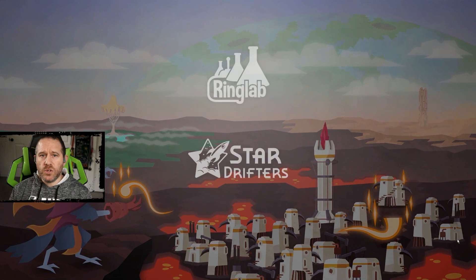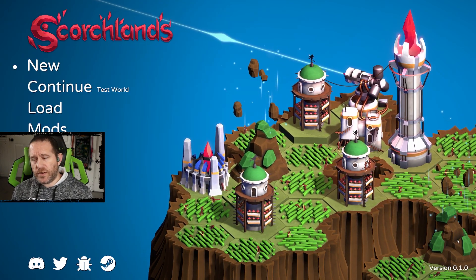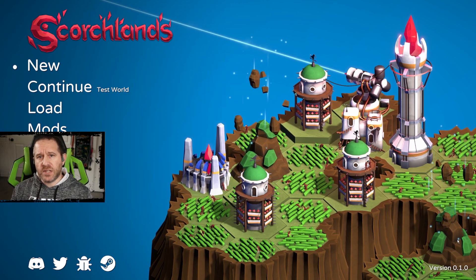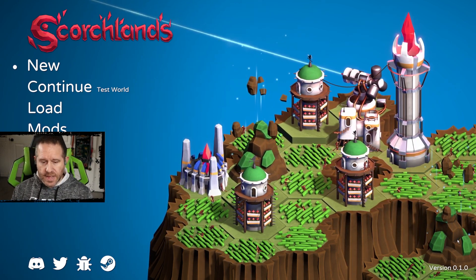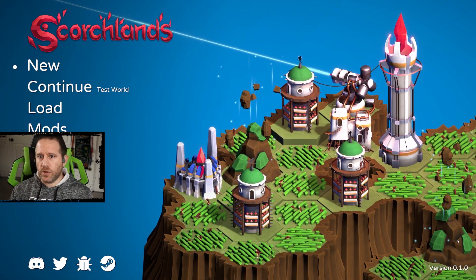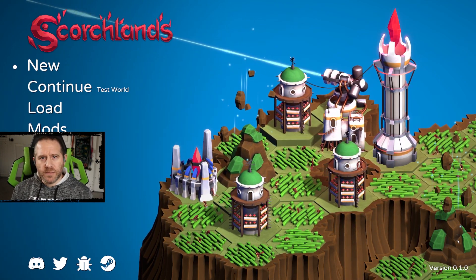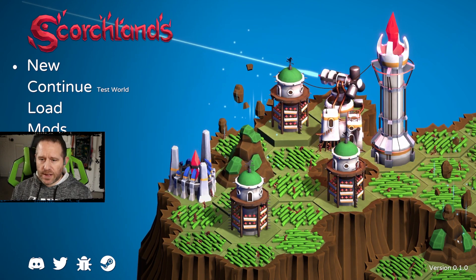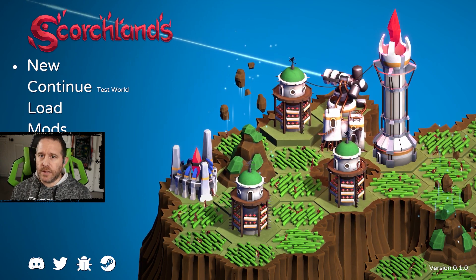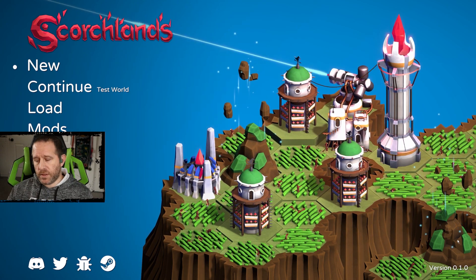Hey, I'm Decathlon Gamer, and welcome to Scorchlands. This is a game from the developer Ring Lab and Star Drifters. This is an early access colony builder that just released into early access earlier today. It's a resource management game with some interesting takes on a well-traveled genre, and I'm looking forward to introducing this title to you here. It's available on Steam.